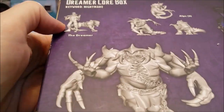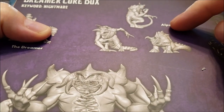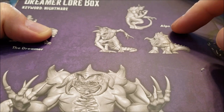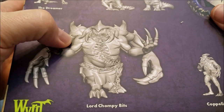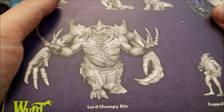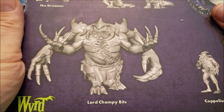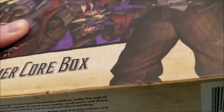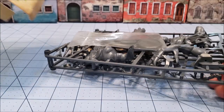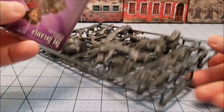So what do we have? Obviously we have the Dreamer right here. It's gonna be hard to see him because I'm just trying to get it on camera. We have the Alps which look a little bit more interesting than the originals. Hopefully they're a little bit bigger. We got Coppelius again, the bag of goodies, and then there is the big old Lord Chompy Bits. I know I still have the Dreamer and Chompy somewhere. I think I have a Coppelius too. I did a lot of swapping and converting with these guys. I never really use Malifaux for their intended purpose, which is funny because I really really like the line. I own and have painted way too many Malifaux models.